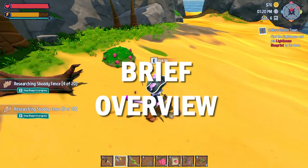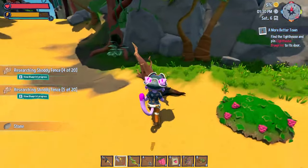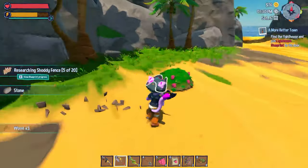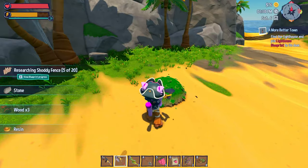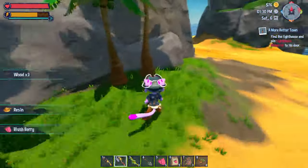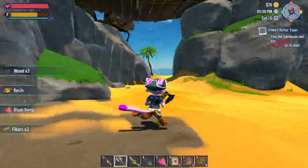Firstly, I want to give you a brief overview of the game. Critter Cove is an indie, cosy, open-world life sim town-building game set in a post-apocalyptic paradise. You are there to restore the old town to its former glory as a tourist town by farming, cooking, exploring, fishing and crafting everything that you need.